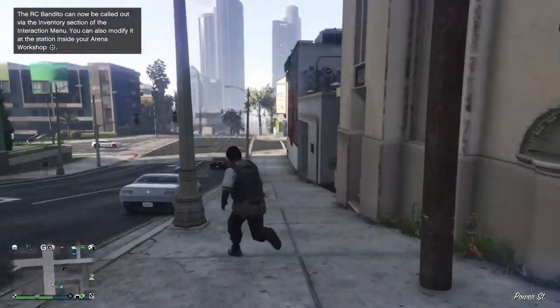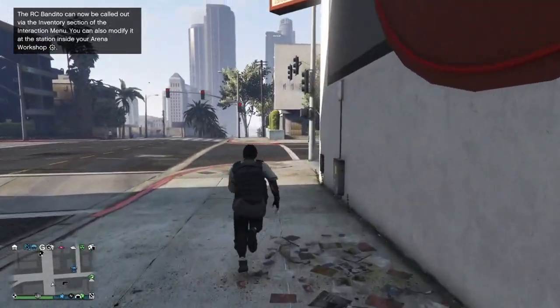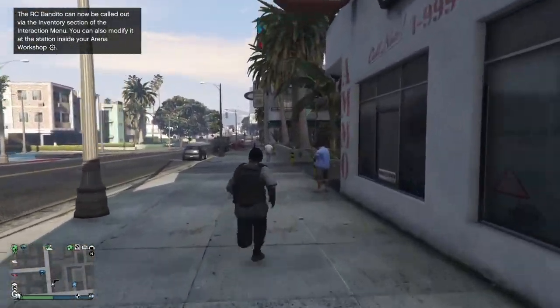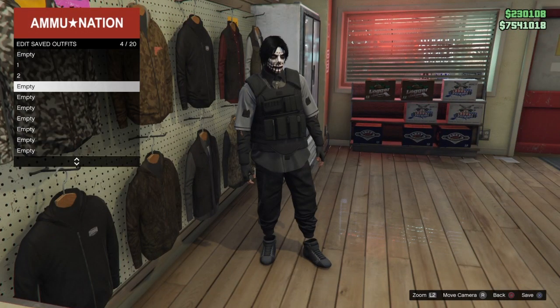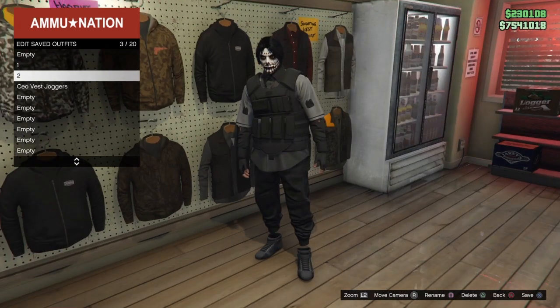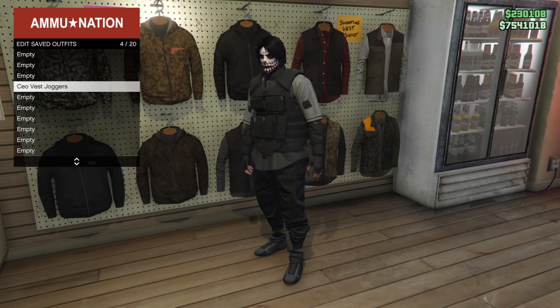Once you spawn back in, make your way to the nearest Ammo Nation store. Go inside and save this as an outfit — name it 'CEO vest joggers'. To make it look better, we're going to put a mask and a helmet over it using the telescope glitch. Delete the other saved outfits (one and two). Make sure you save this outfit.